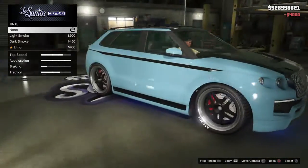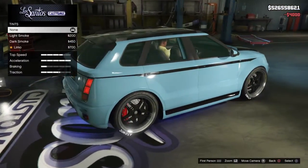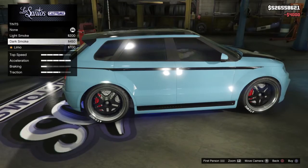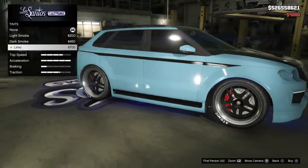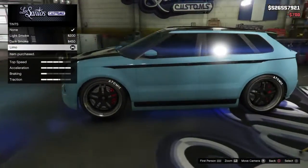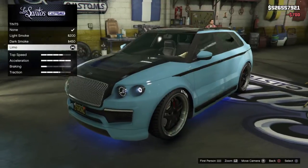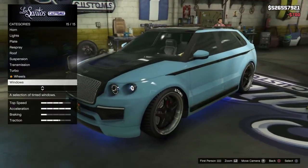The last thing you can do is for the windows, where you can put a tint on. This is really going to make the car — it always does for me — whenever you put the limo tint on. Now the car looks awesome. So there's the limo tint — that's all you can do to the Enos Huntley S in Los Santos Customs.